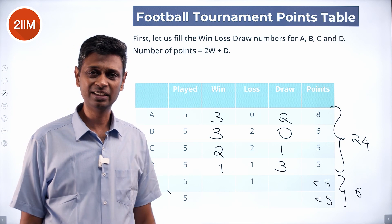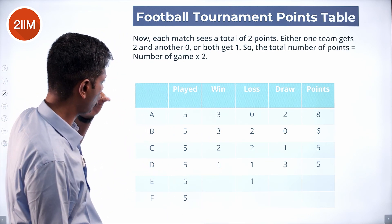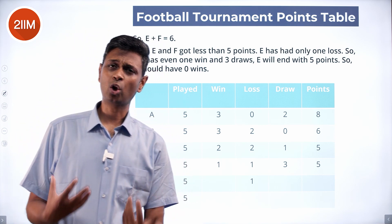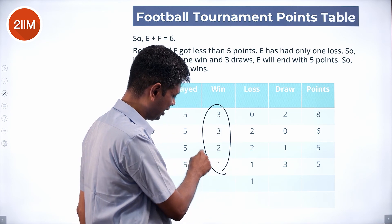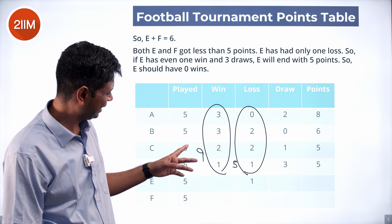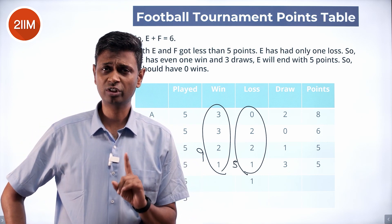E should have more points than F, and both have less than five. So it could be four-two or three-three. Now, the total wins and losses: adding wins gives nine wins; adding losses gives five losses. But the number of wins and losses overall must be equal — if A wins a match, somebody else has lost it.